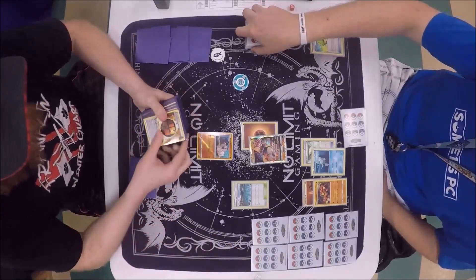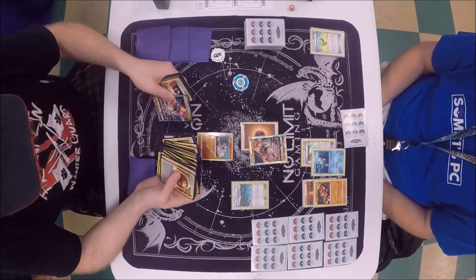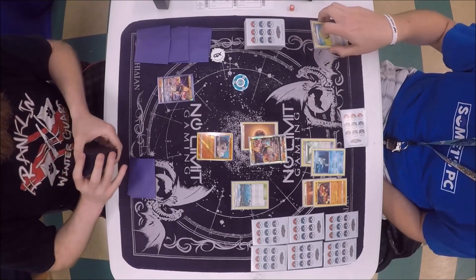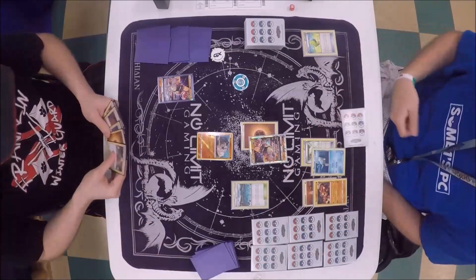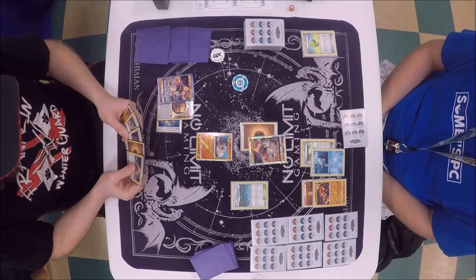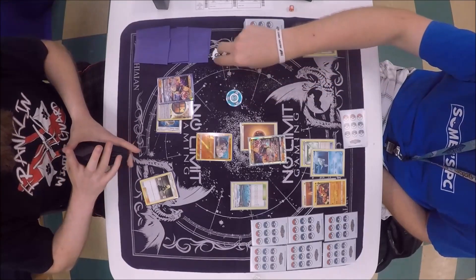Alex topdecks a supporter — he has a handful of energies in his hand. It looks like he's going to go ahead and play Brooklet Hill and grab his Buzzwole. Alex is going to want to be looking for a Float Stone and an Energy attachment here, unless he has an Elixir and can just retreat the Rockruff manually. He's going to put a Strong Energy down with a Choice Band. And it looks like he has really no other option but to Cynthia here.